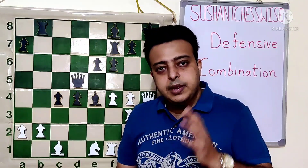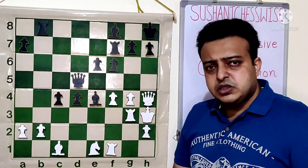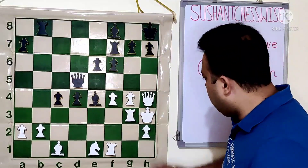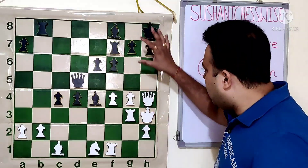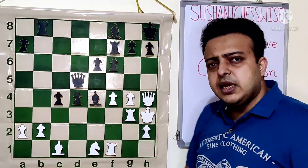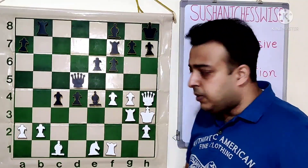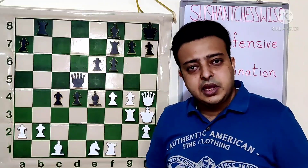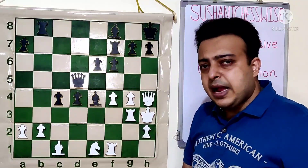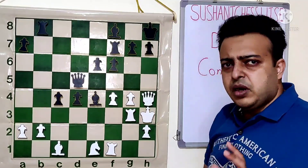We are defending by making a combination. The first example is slightly different because if we look at the position, white's attack is building up near the black king. This is a black to play position. We cannot really say that black is inferior in this example. But in the next two or three examples, the side will be really inferior and will try to make a defense by creating a strong combination. Here black is not really much worse.